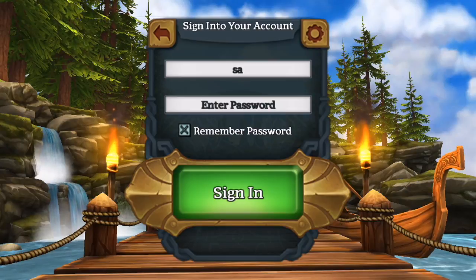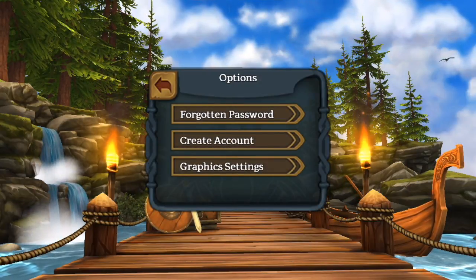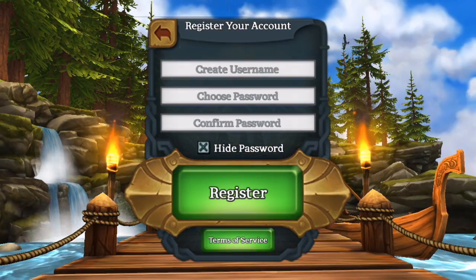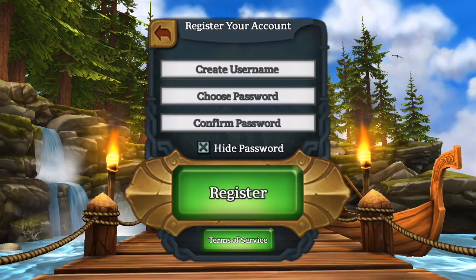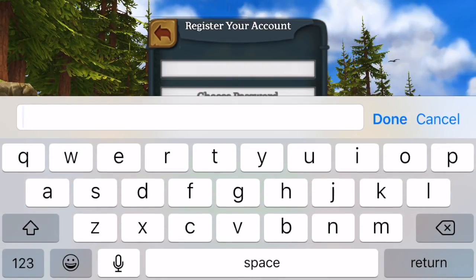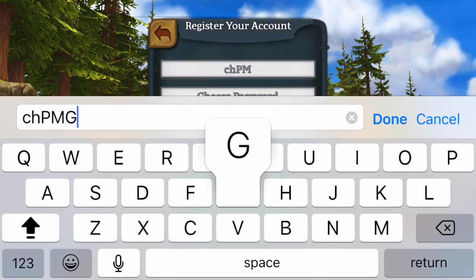Then you click the little settings thing at the top right. You want to go to 'Create Account' and then there are three options. You can read the terms of service down there - it's not that interesting. Basically you just want to create an account.